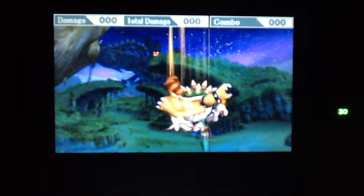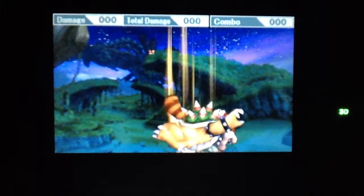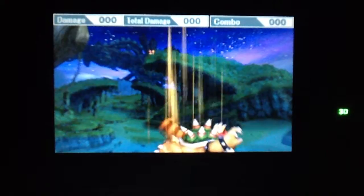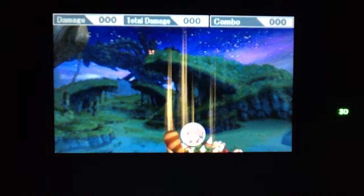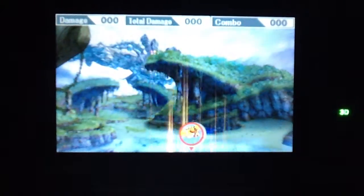So yeah, like I said, easy to try out — just do exactly what I did. Go in training, select the tanuki leaf, go to the edge, float there, do a side special on your opponent, and this is what happens. So enjoy the rest of the glitch, guys.